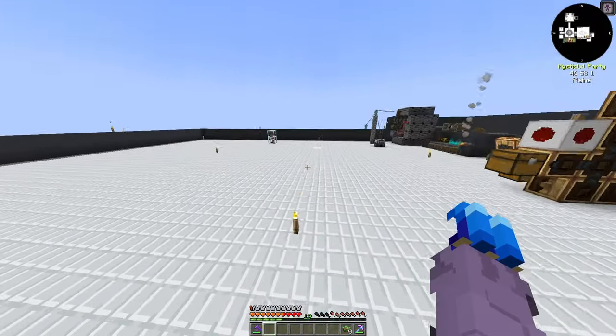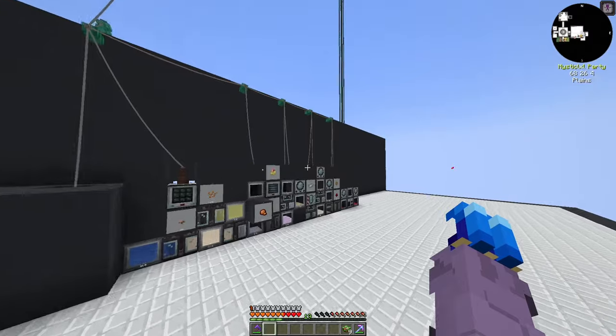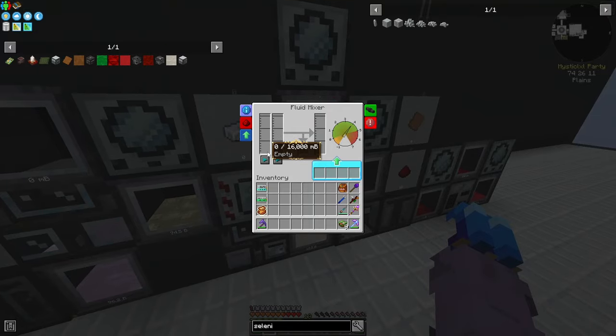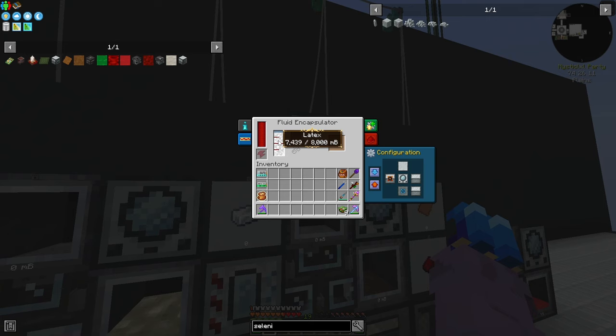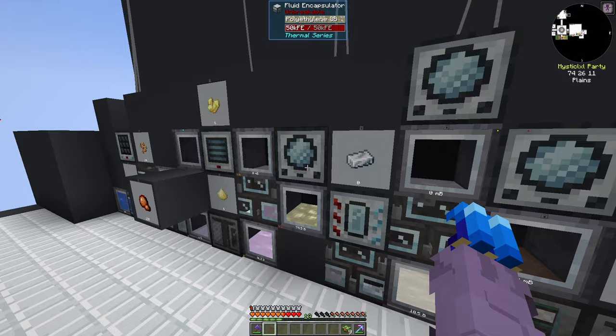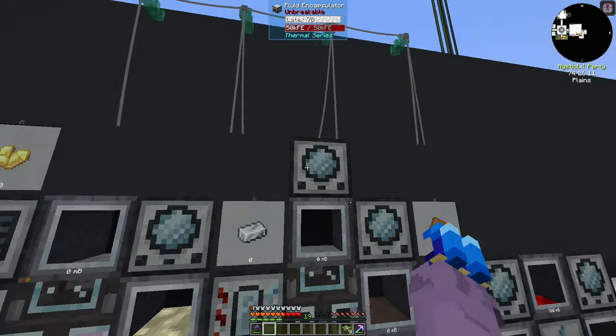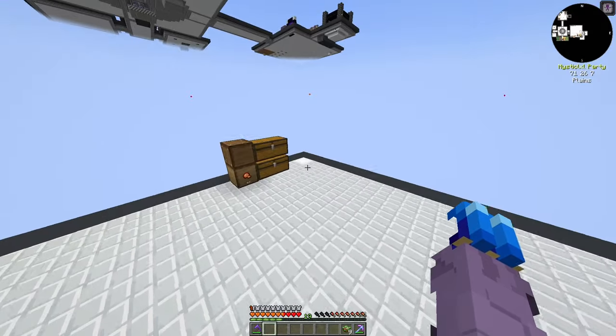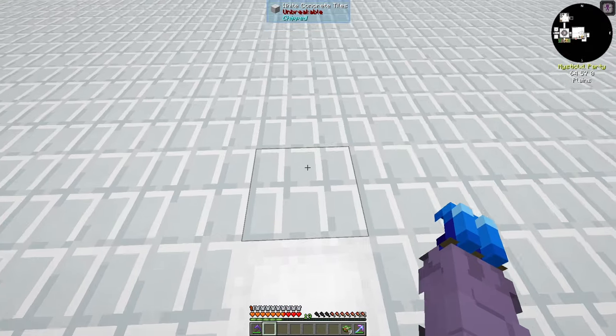I've set up a Fluid Encapsulator on top of the Latex drawer here. I stopped it from going to the Fluid Mixer and have it going inside this Fluid Encapsulator now. For Polyethylene, I set up a Fluid Encapsulator above this one as well. So we can use both of these to make our protective fabric once our Crusher actually processes it all.